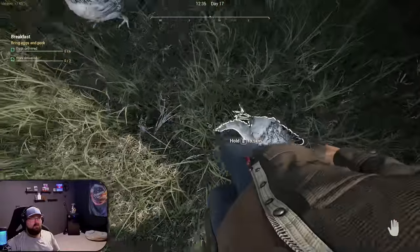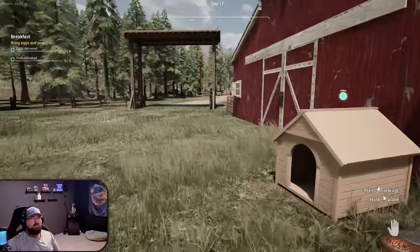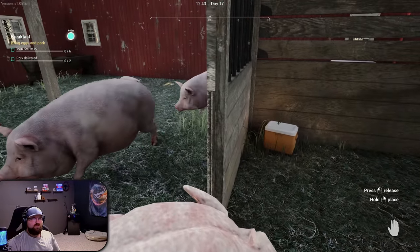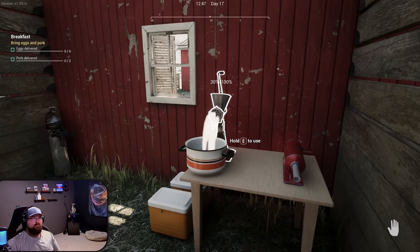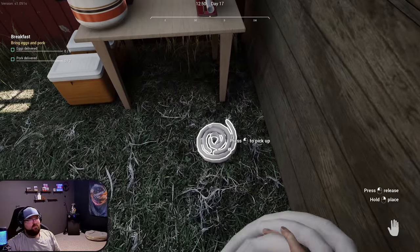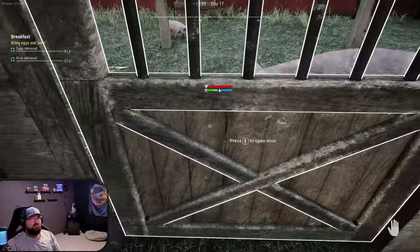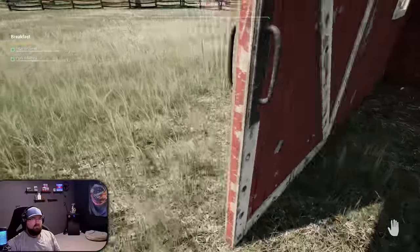We got a dead chicken. Bring the meat in here, make some chicken sausages. We're making some guano and eggs — got a chicken. Mmm, chicken sausage.